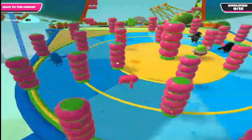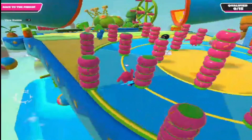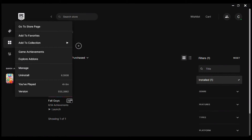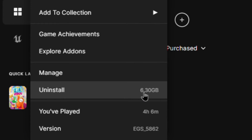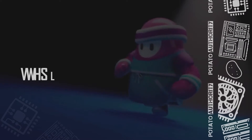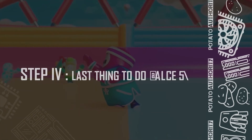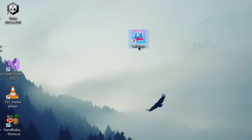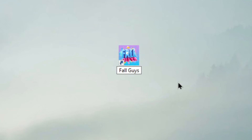If you still don't get a playable framerate even after doing all the steps I showed you, then no problem. You just need to go to Epic Games Launcher and uninstall Fall Guys — just look at that, you will get 6.3 gigabytes of extra space. And if you don't want to uninstall Fall Guys, then follow me — you need to rename Fall Guys into Stumble Guys, then press enter.